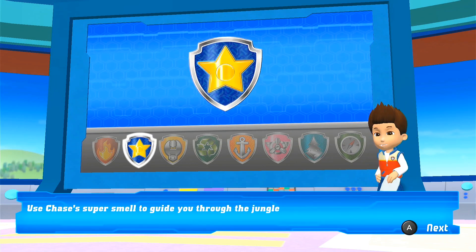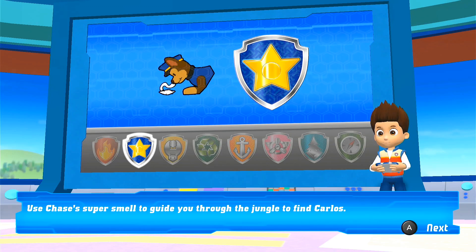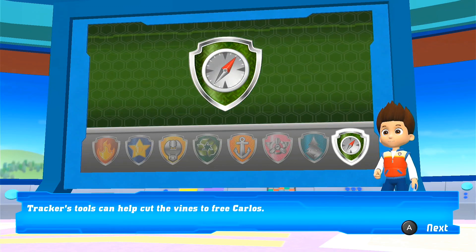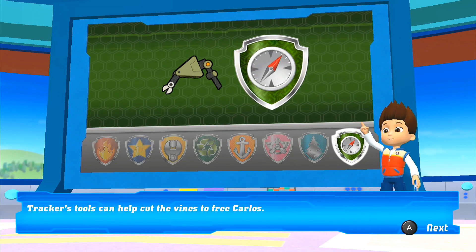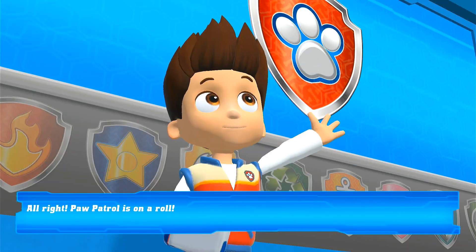Use Chase's Super Smell to guide you through the jungle to find Carlos. Tracker's tools can help cut the vines to free Carlos. Alright! Paw Patrol is on a roll!